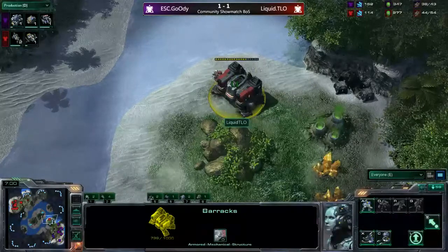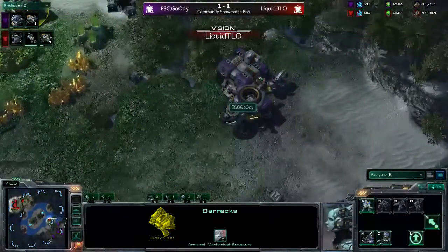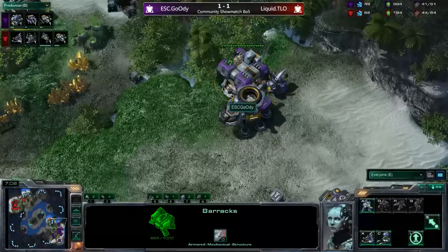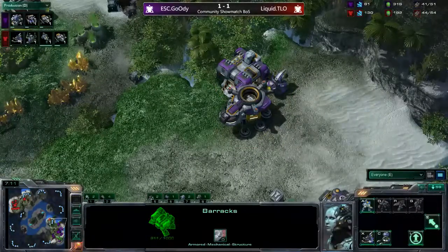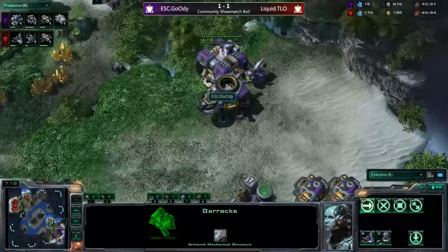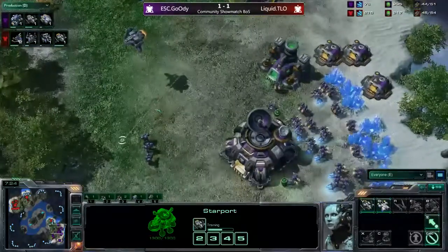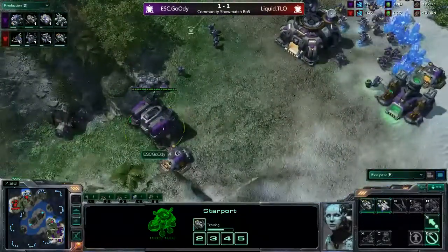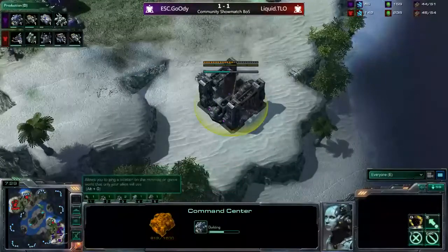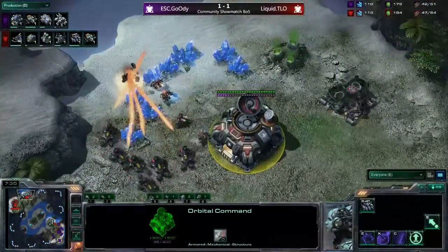TLO is sending an SCV to repair the barracks. He scouted everything he needed — the starport and the factory. Goody, knowing he's been scouted, decided not to go for any banshee play, but instead siege tanks and Vikings. He is building his command center in the bottom right, meanwhile TLO once again has a faster expand, with his orbital command already finished.